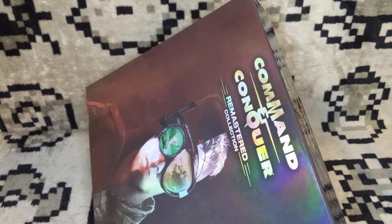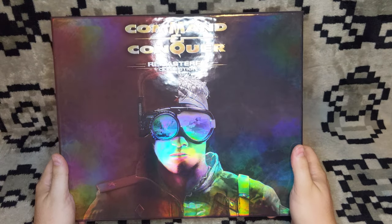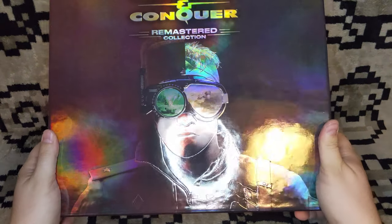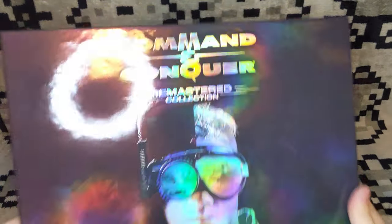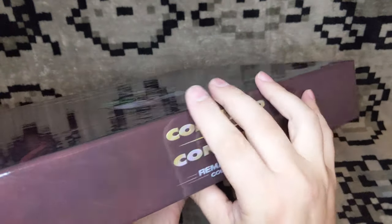Wow, look at this — it's so shiny, so incredibly glossy. I'm like a raccoon. I see something shiny and I just want to grab it. Oh, this is so cool. We've got Ally Soviet logos on one side, and then we've got GDI and Nod on the other. This is so pretty.